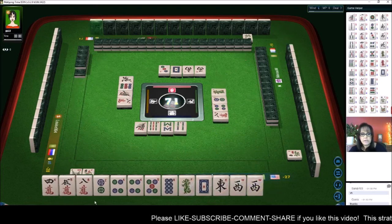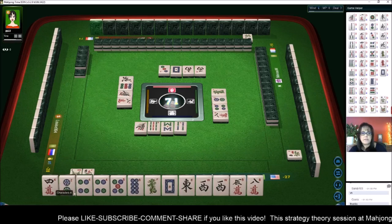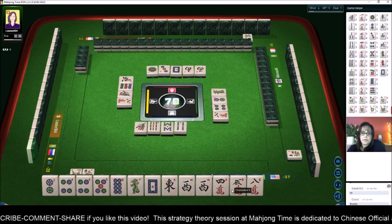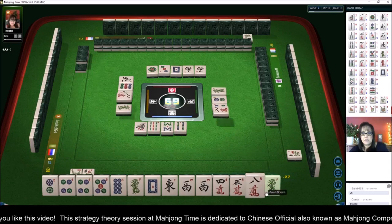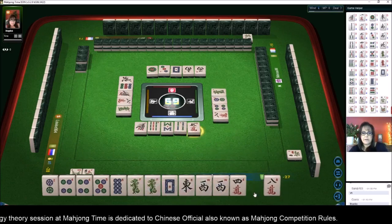We avoided a suit at this point but we need more score, so I think we should try for half flush and seat wind — that's what we're going to go for. We've had four discards, three discards in our hand. Let's get rid of the five.